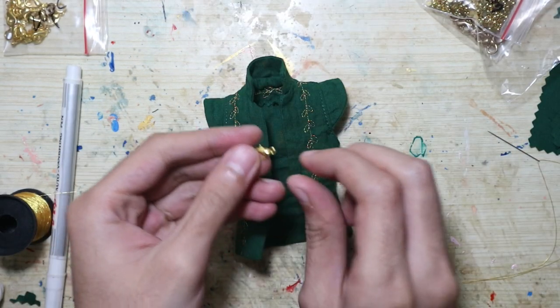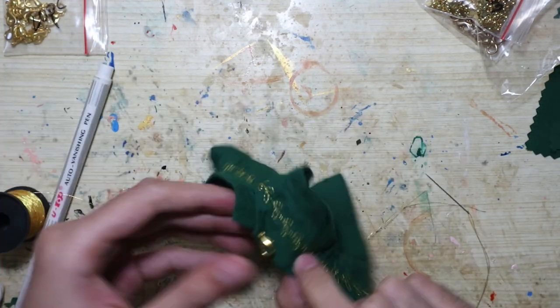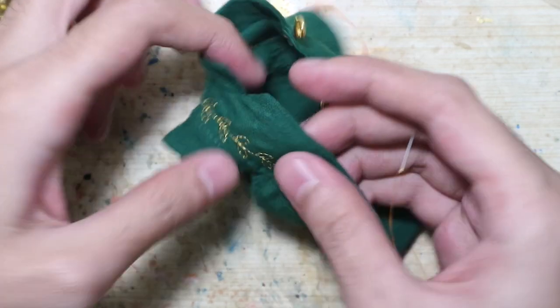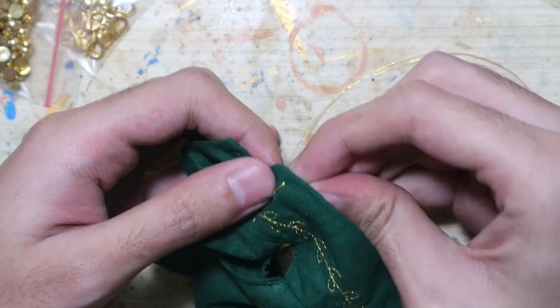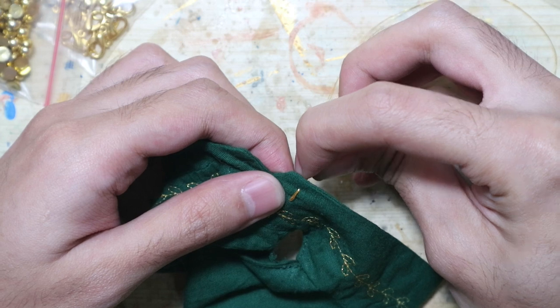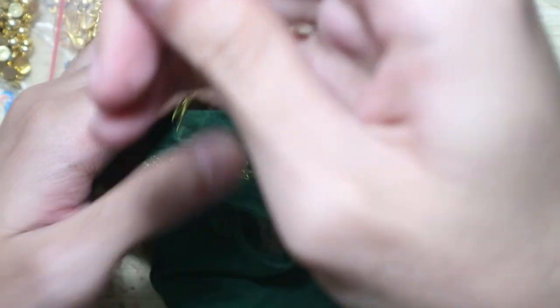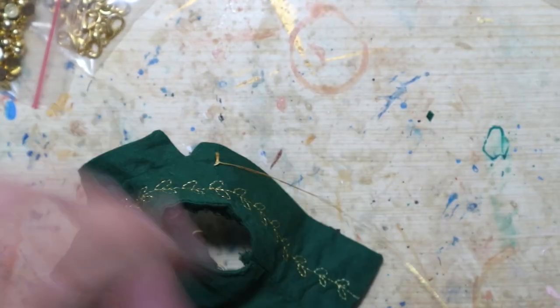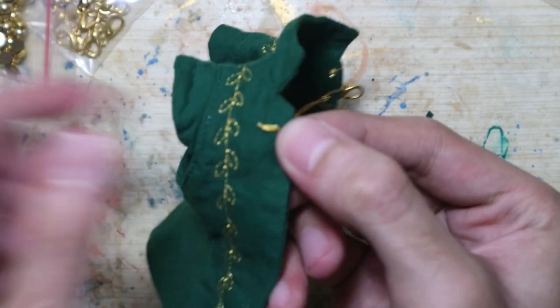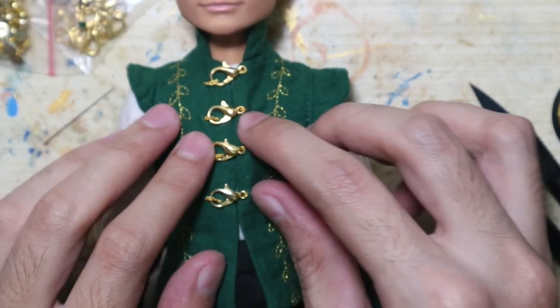For the closure I'm gonna use something different — I'm gonna use clasps. I sew them on one side and ended up using four clasps. On the other side we're going to make thread loops. Start by making a stitch twice in the same place for reinforcement, bring the needle back to the front, slide the needle under the stitch and bring the thread over the needle, and pull to make a knot. You're basically making knots until you reach the other end, then bring the needle to the back and tie off the thread. That's how you make a thread loop. And the vest is finished — I think the clasps really add something.